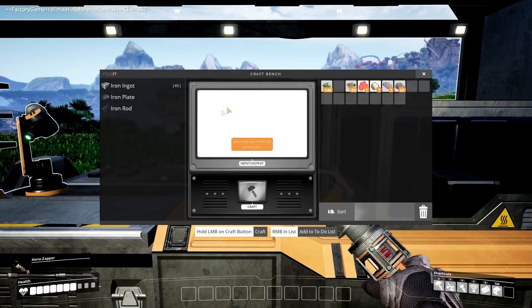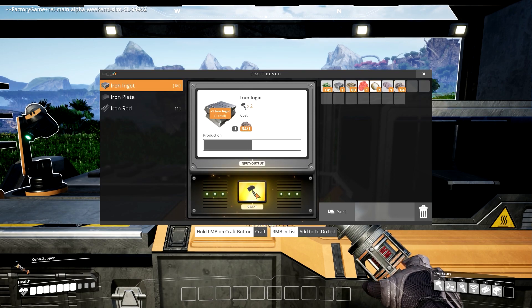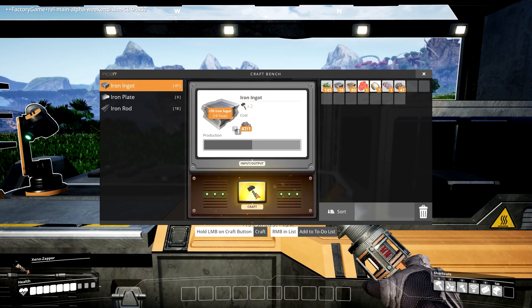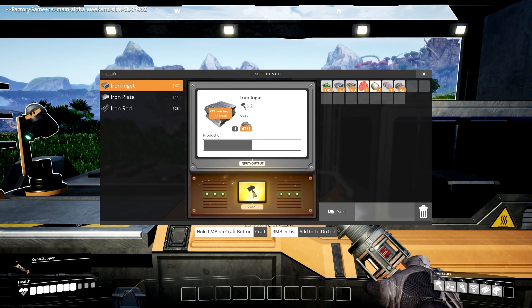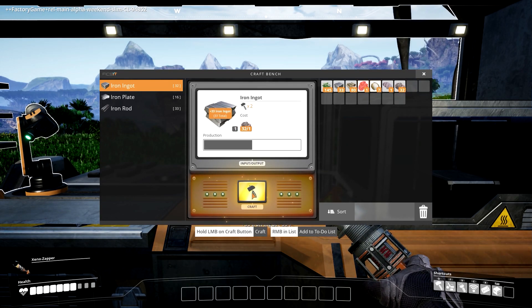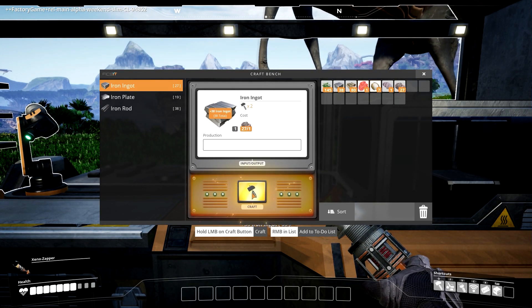This is the crafting bench — the whole thing is your crafting bench. If you hit E you go into it, and this is where you can convert your iron ore into iron ingots. We have 65 iron ore, so I'll just click on that and then hold left-click to craft. I gotta say, for an alpha game it looks good and seems to work pretty well. They did a lot of testing — I think the testing period was around September or October.